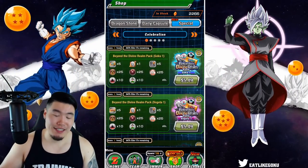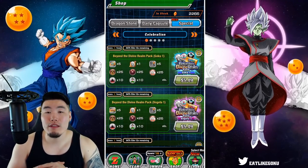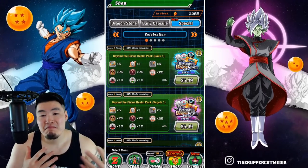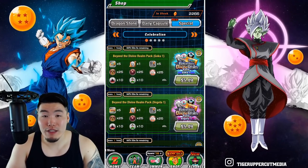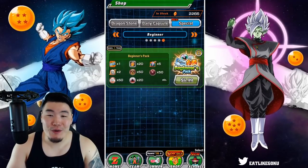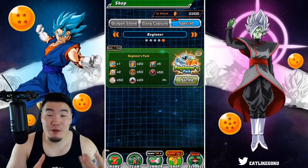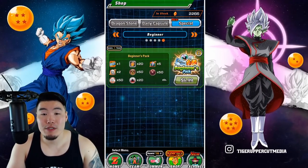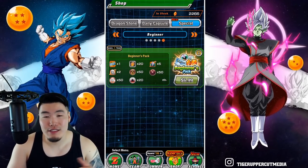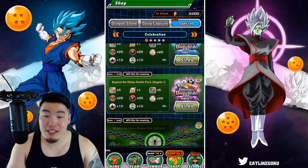These ticket packs are worth the purchase for pay-to-play players. If you're on the fence, you can go for it without feeling too guilty. And definitely buy the beginner's pack — just do it, don't even think about it. For $6.99, about five dollars for US players, you get 20 stones, a beginner's ticket for a solid unit of your choice, Kais, awakening medals, and a Hercule Statue. The 20 stones alone are worth the price.